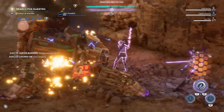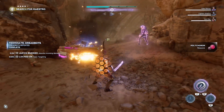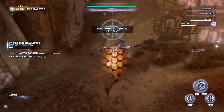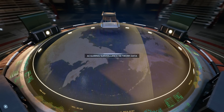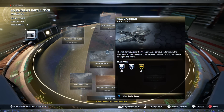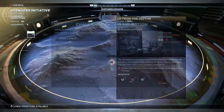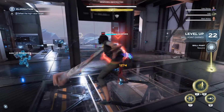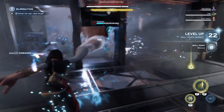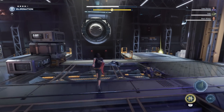Speaking of looking cool, let's talk about Hero Challenge Cards and why these are important for your character. Each hero has one, and think of these as kind of like battle passes where you complete daily and weekly objectives to make progress on that track, which will unlock and give you rewards along the way. These rewards can consist of anything from materials and upgrade resources for your gear, all the way up to cosmetics for your Avengers. You should be able to get at least a few of these missions done naturally as you play through the main campaign, since most objectives revolve around defeating enemies or using abilities.